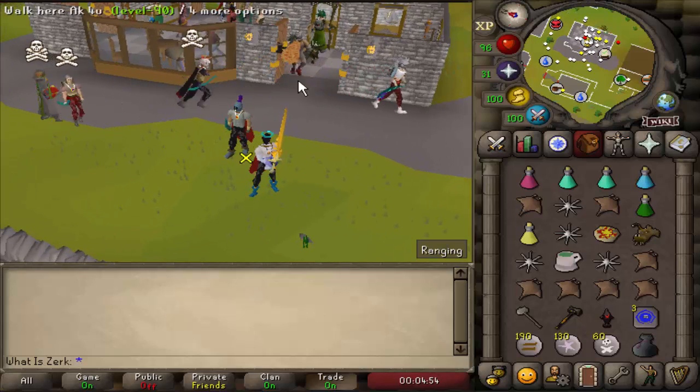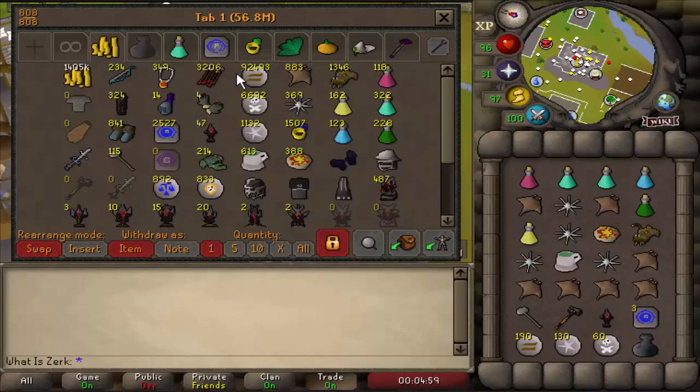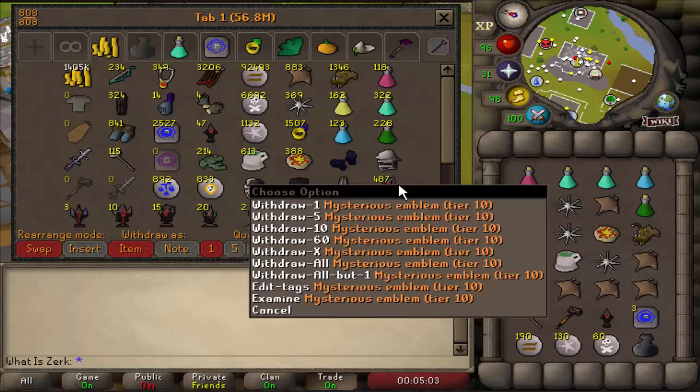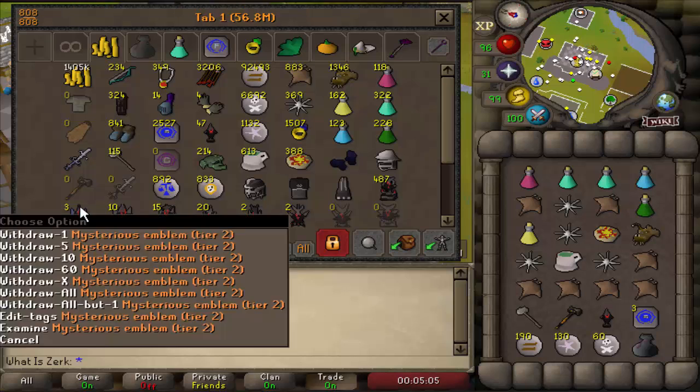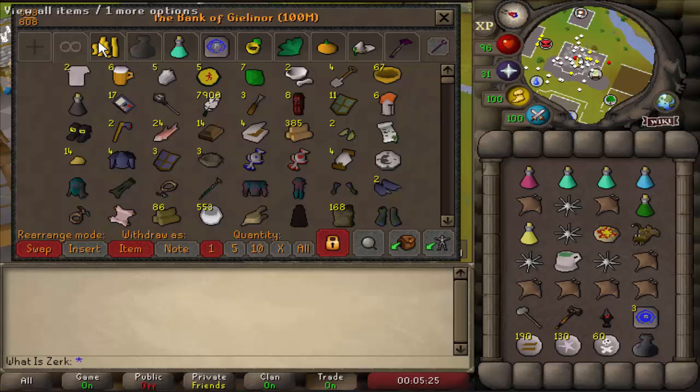We'll be doing this series until we reach a thousand tier 10s, so it's time to start wrecking some tier 10s. We're going to show you the bank. The first goal is to get 500 tier 10s — that's going to be amazing. We're currently on 487 tier 10s and we've got a nice stack of emblems. I've been starting on the tier 1, getting a kill streak, and banking them to stack up tiers. I've got 20 tier 5s, tier 7s, and loads of low tier emblems.